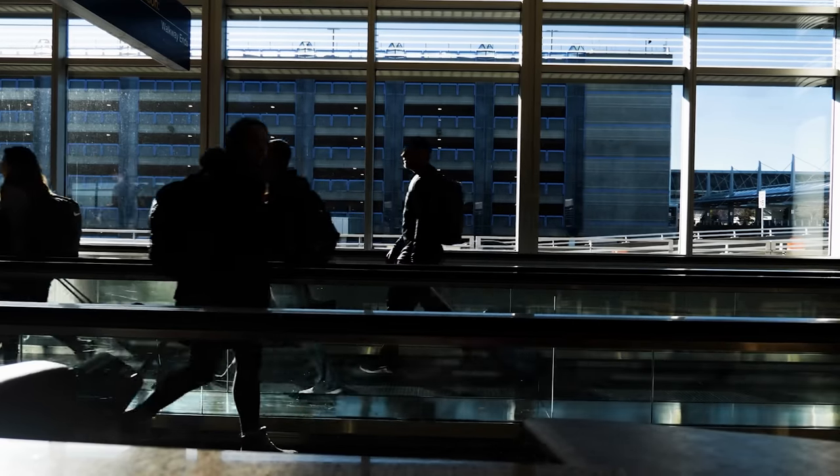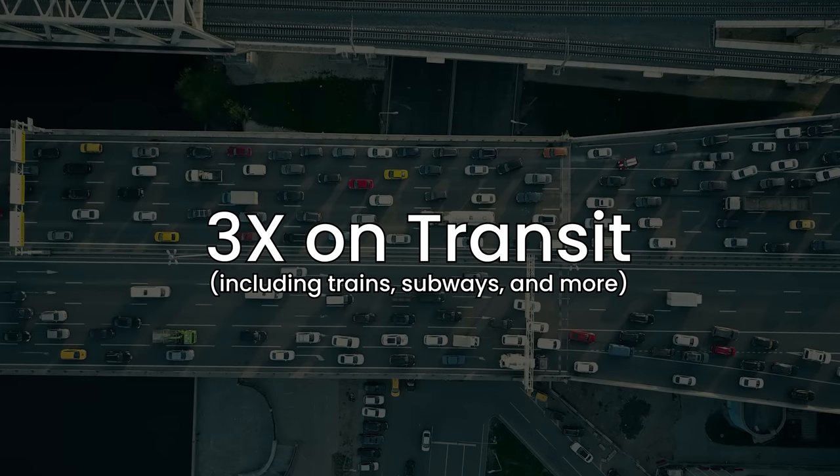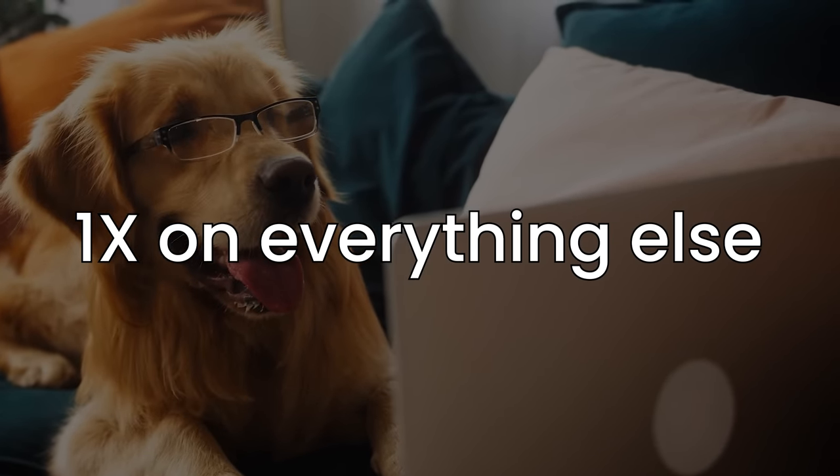Starting with the multipliers, the MX Green gets you 3X back on travel including hotels, flights, and more, 3X on transit, and 3X on dining. You also get 1X back on everything else. The multipliers are a huge value prop of the card, and for some people it might be a better option compared to the Gold or the Platinum, but it does depend on you. It's a lot broader and covers more ground than both the Gold and the Platinum.